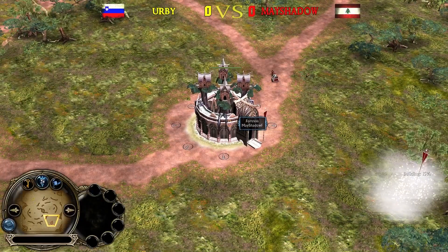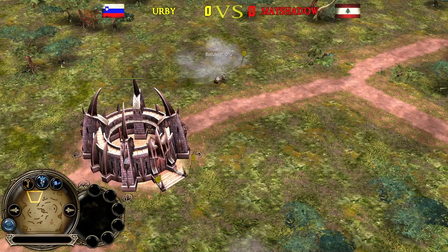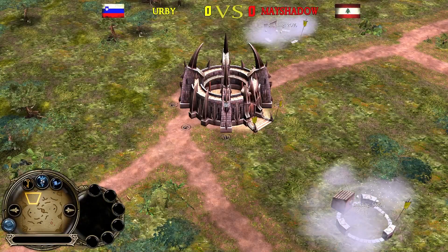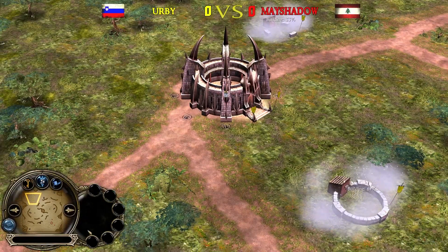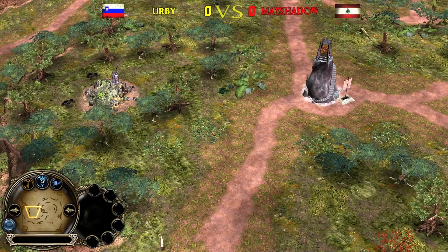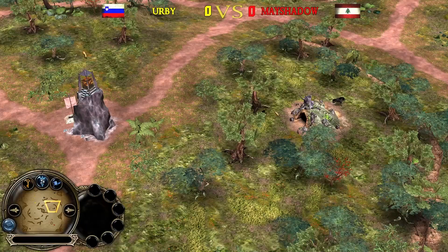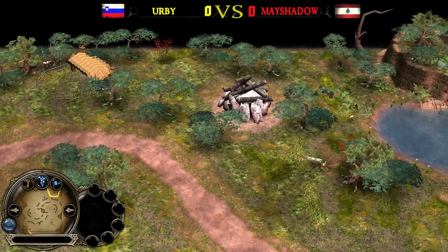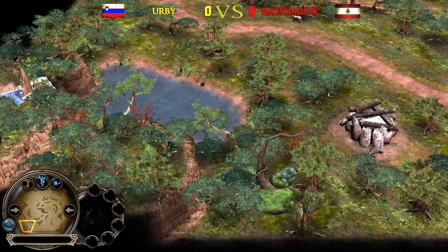We have the Red Elven player, May Shadowfax, at the bottom side, against the Yellow Engmar player, Irby, at the top side. Once again on the legendary and beautiful map, Jungus of Far Harad, which has creeps in the middle of the map and a signal fire you can capture to get more vision control on the left and right side. You also have troll layers at the top right corner and at the bottom left corner.